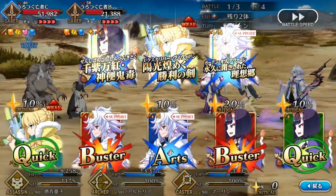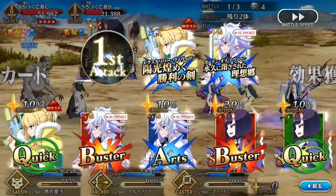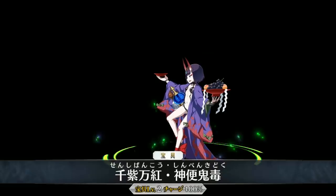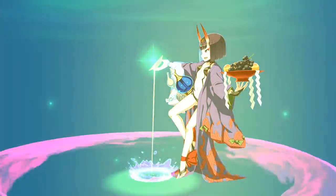Squirtoria is here, and it's fitting that I cover her right after Summer Mordred, as they are more similar than Arturia probably would like to admit. Most notably, Arturia Archer is also an Arts Archer with insanely high NP gain, due in large part to her Summer Splash skill.